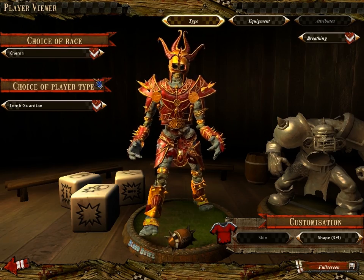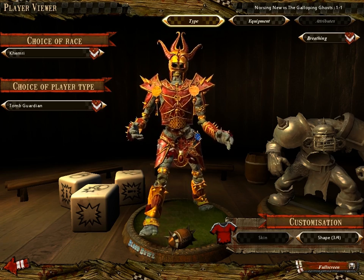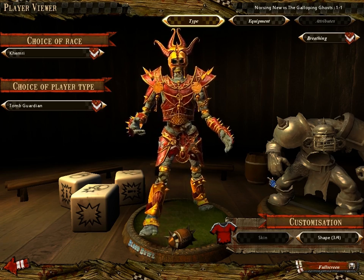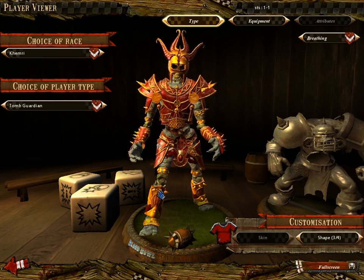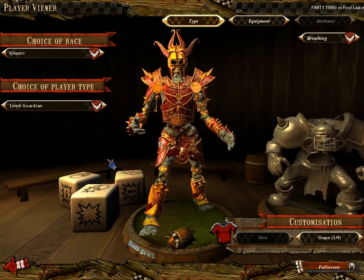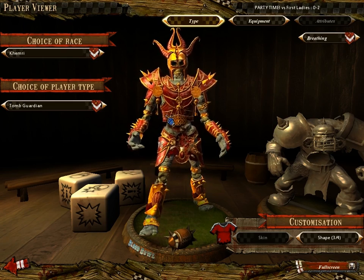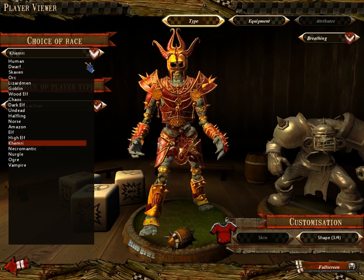Next we have Kimri. Kimri are very tough and very strong, but cannot handle the ball around to save their lives — very bad at doing anything involving the ball. However they have players who punch really hard, plus several skills that help keep them on the field when they get punched.